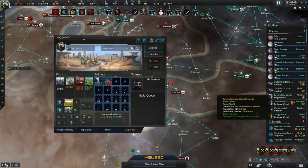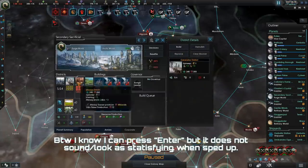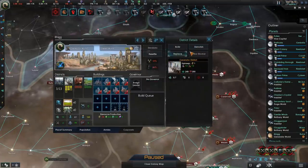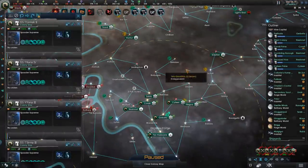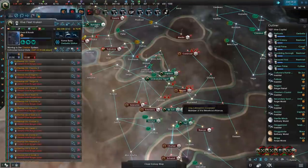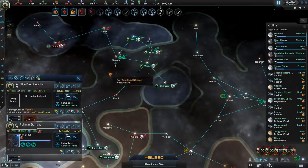Alrighty, hopefully that should stem some of the flow of pops out. The second batch of colony ships are ready and now we can just go ahead and start assigning them. At this point we can dispatch a couple of our ships over to a separate fleet in order to deal with the rest of the threat over in the north, and we can send reinforcements down in the south.